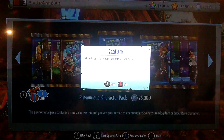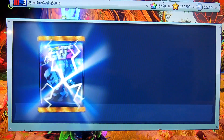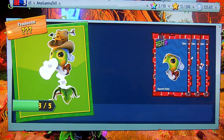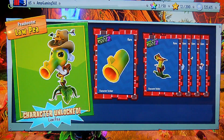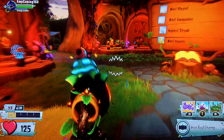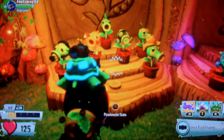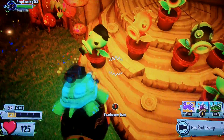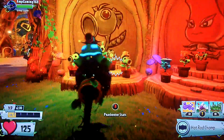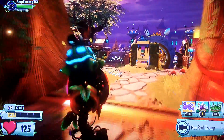Let's open up another Phenomenal Character Pack - rare or super rare, please. It's a Rare. It is the Loppy - nice. Before we continue on, I want to check how many Peashooters I still need. I need the Electro Pea, the Plasma Pea, the Rock Pea, and the Ice Pea left. Once I have them all, I will have completed my Peashooter Collection - that is gonna be amazing.